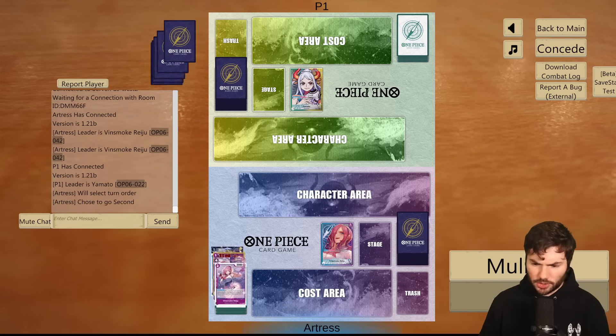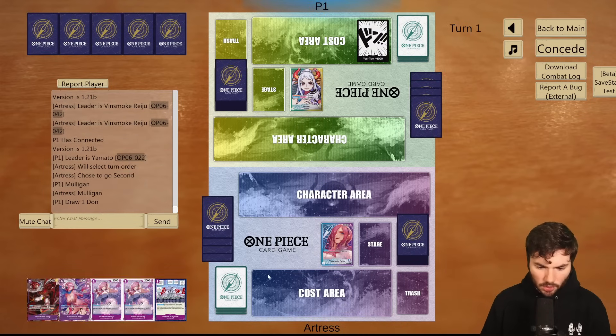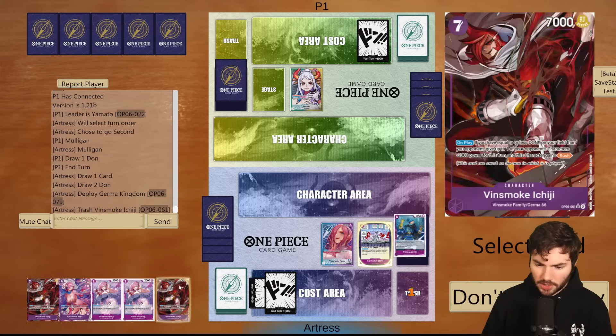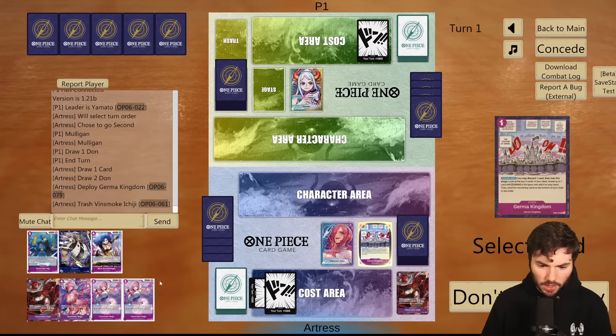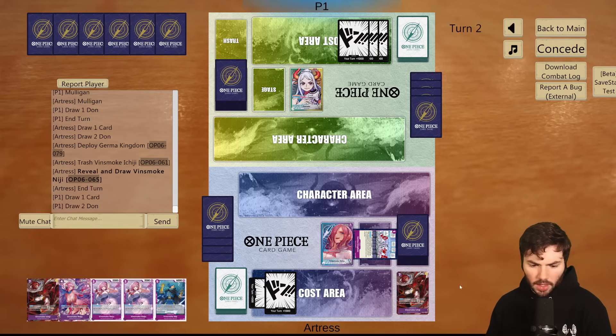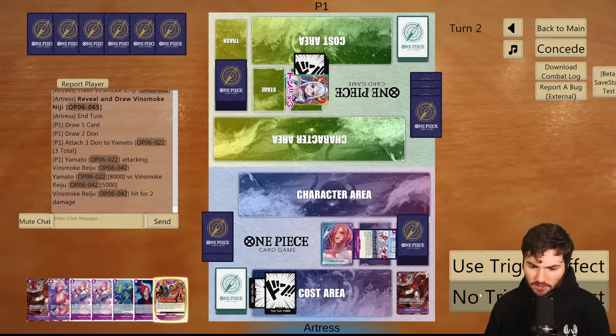Against Yamato, I still want to go second, even though they will swing pretty hard here. Let's mulligan this hand because we don't see what we want. This is a decent starting hand — we just need to find the forecast. If we can find the forecast I think we're in a decent spot. We can only grab the Niji for now and then pass.